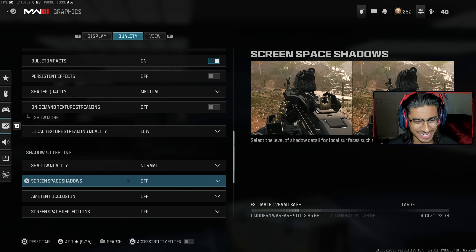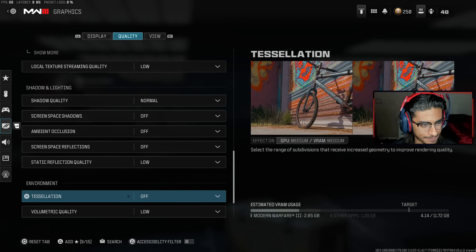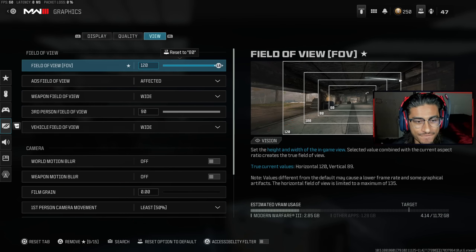A lot of these settings I copied from other YouTubers, so just copy them — they'll help you out. Next up we got the View settings. View settings determine your recoil and your FOV. I get a lot of questions asking if I'm using a Cronus Zen — these settings right here also determine your recoil and give you less recoil. As for FOV, I play at 120. Some people play at 110 because they don't like the game too zoomed out.